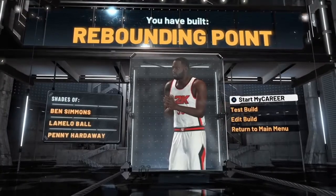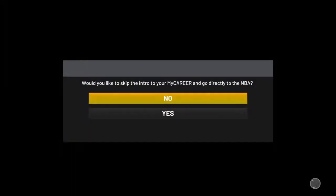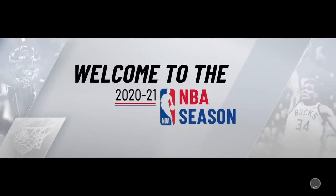We just made a rebounding point with lockdown — nobody has ever seen that before. Go ahead and start your MyCareer. It's going to ask if you'd like to skip your intro and go directly into the NBA. Hit yes. Hitting yes puts you on your rookie contract in the NBA. If you hit no, you're in the prelude and it's going to take you longer to get VC — we're not here to waste time.